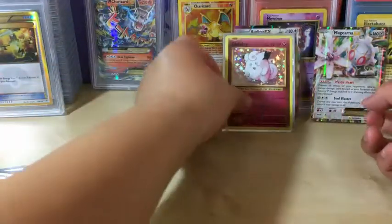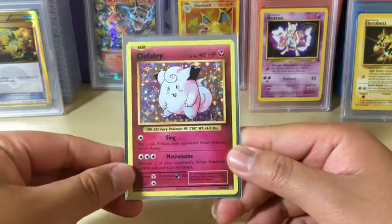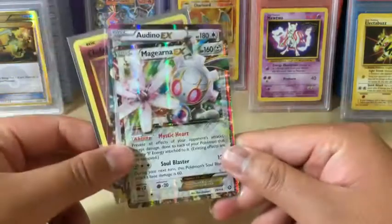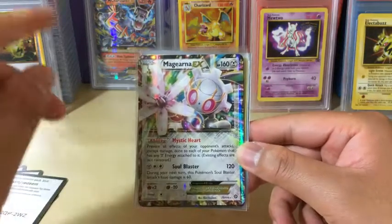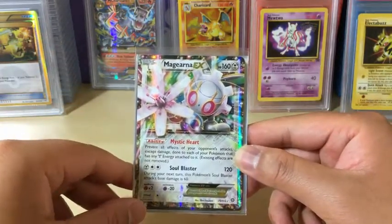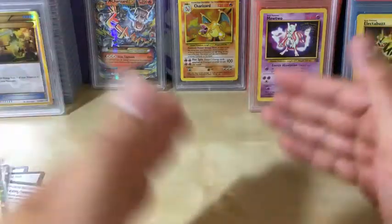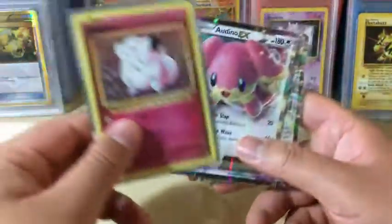Overall in this exciting pirate adventure, we managed to get a holo rare Kefairy, an ultra rare Ordinal EX, and the all-metal shiny Magira EX. That would do it for this hunt — though we did not get our intended prey, we still managed to get some pretty nice pulls. If you guys enjoyed this video, please remember to leave a like, comment, and subscribe for more future videos. I'll catch you guys in the next one — bye!